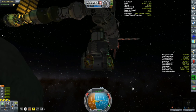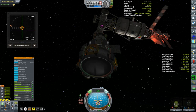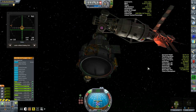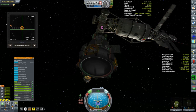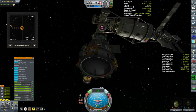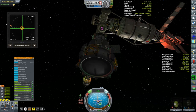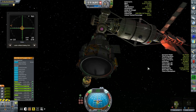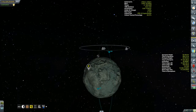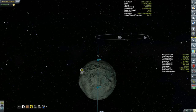No matter what I did, Kerbal Engineer kept giving me zero delta-v. But it does give me the mass of the vessel, so I could go into the vehicle assembly building, estimate the mass of the fuel in there, get the efficiency of these engines, and calculate delta-v myself. I ended up calculating 797 meters per second, which should be more than enough to get down to the surface of Minmus and back up to the station. I re-docked the Kegel 3 and took a look at the map.